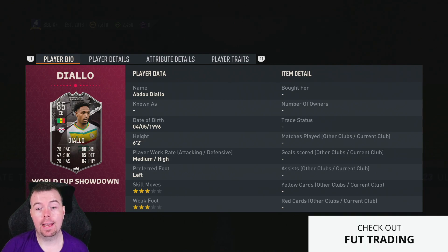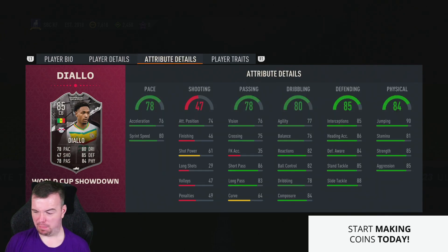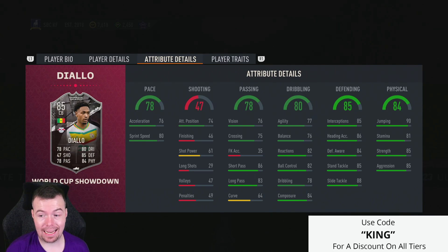Don't forget — if Senegal get a win, the card gets upgraded by two; if they get a draw, it gets upgraded by one. He can also play left back as well. In-game stats are pretty decent, which is good to see: 76 acceleration and 80 sprint speed.